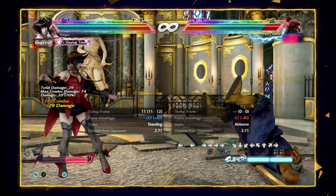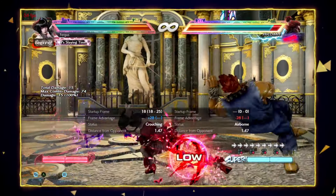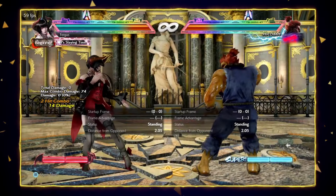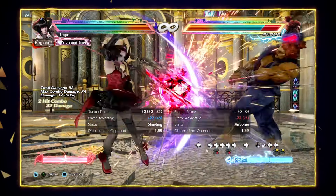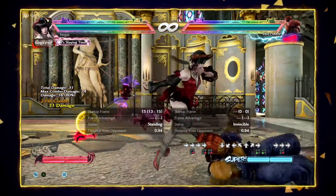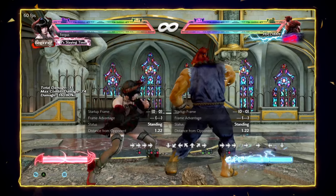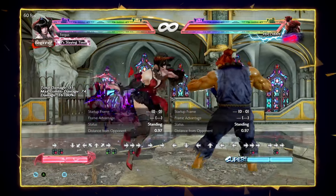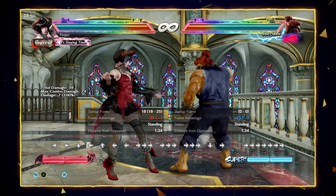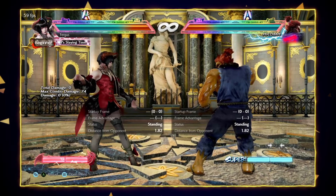Moonglide 4 is a low launcher with meter — you can just do EX die kick and it's guaranteed and picks them up. Otherwise you can do Kurosawa comeback 2 or tiger knee die kick and chase them. Those are your options off Moonglide 4. If you want to make a big comeback with Eliza, this is one of the lows you'll go for — just be careful, because it is launchable on block. Time it well and use it sparingly to get a combo off your opponent.